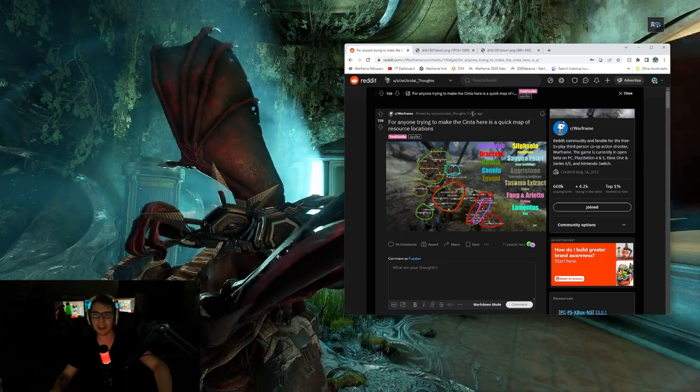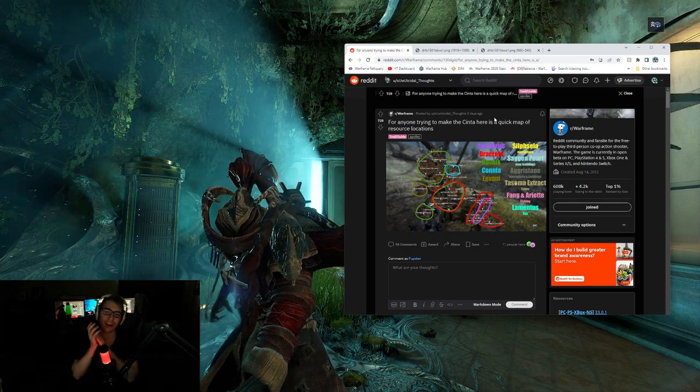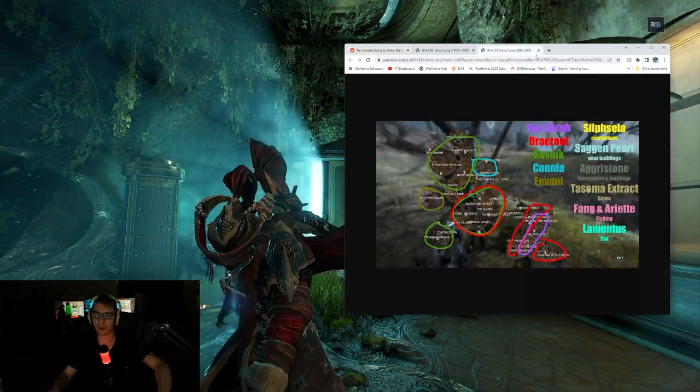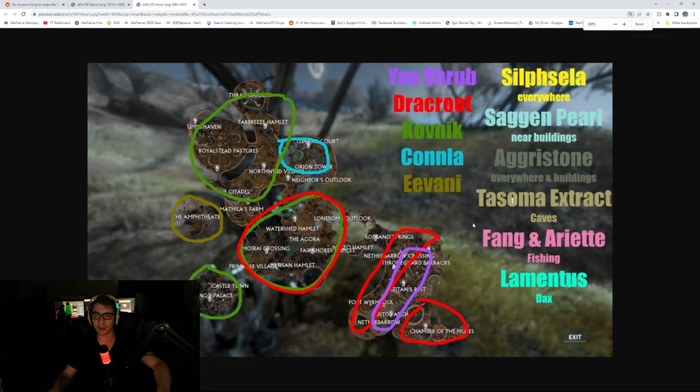Shout out to Suwucidal Thoughts — great Reddit name. They made this little picture quickly. If anyone wants to screenshot it, go for it. It shows that in this area you can get Drakroot, and down here you can get Yeoshrub.